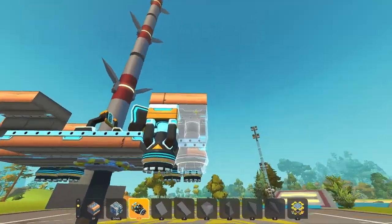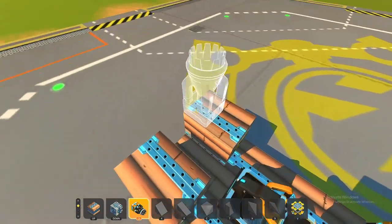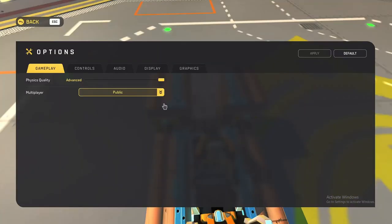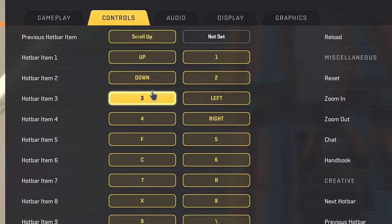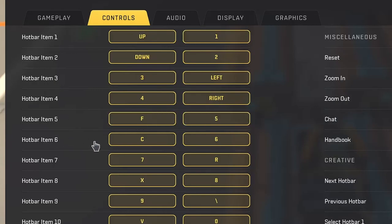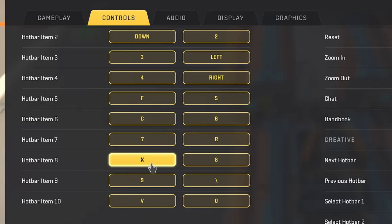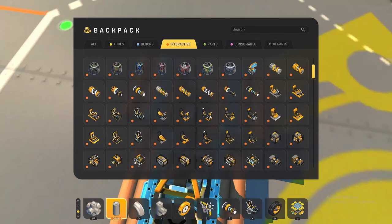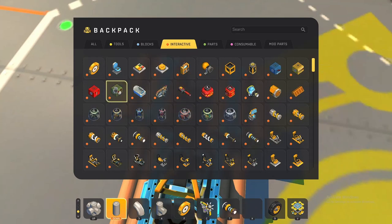Let's stick down our thrusters. We're going to need a few — obviously in creative we don't have fuel consumption, so you can use as many as you want. Now we're going to set up our switches. In Scrap Mechanic with flyers, you need to go into your options, then Controls, and scroll down to change the hotbar items to suitable flight controls. My one through four are set to up, down, left, and right.